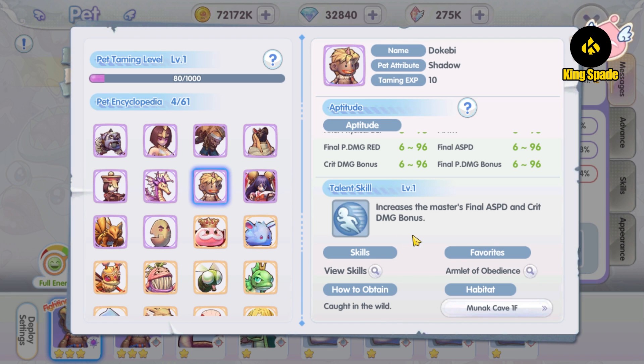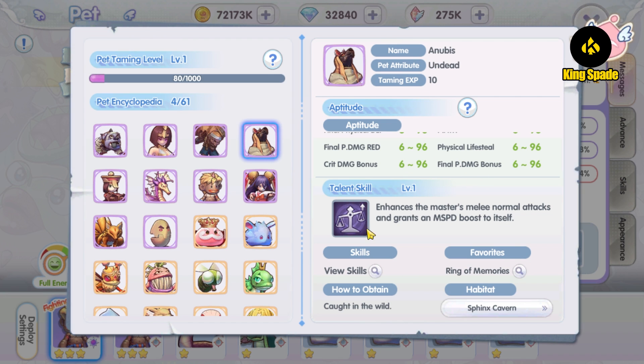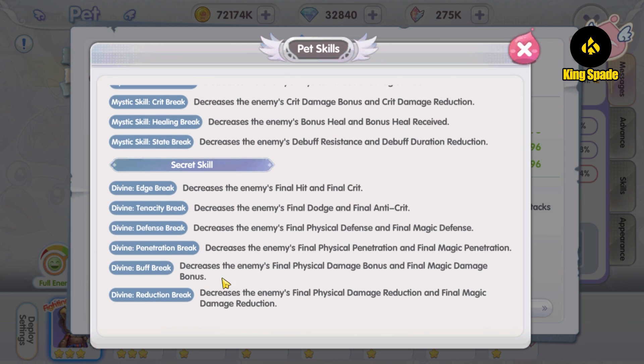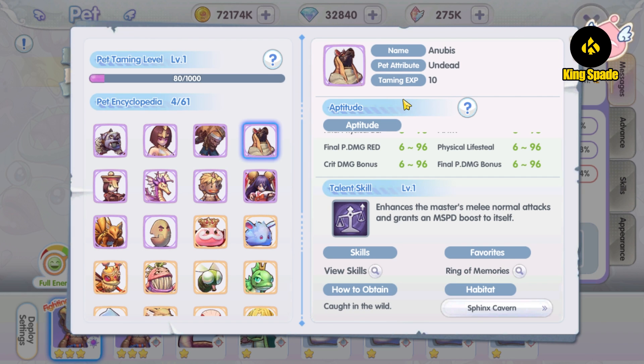The best way to put it into perspective once and for all — for the crit build especially — the Dokemi pet is a great pet for general purpose or PvE. The Anubis pet is best used for MVP hunts, because then you can actually utilize its element skill to lower down the MVP's final damage reduction and final damage bonus. So if you do a lot of boss hunting, you can use the Anubis pet.